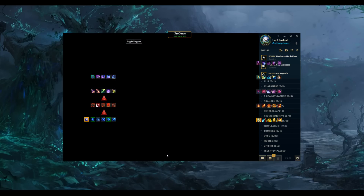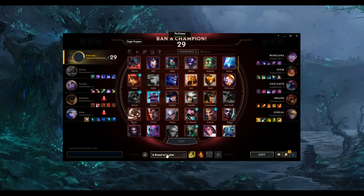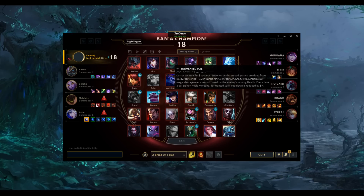Pre-Game is a champion-select overlay that does three things. One, it shows all of the currently selected champions' spells, abilities, and passives. To see them, simply hover over the icon and get to read in.